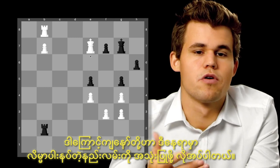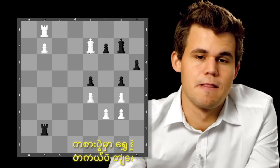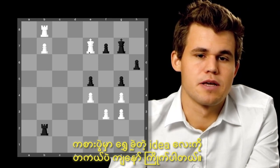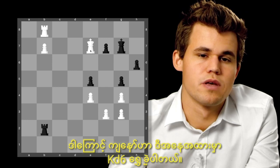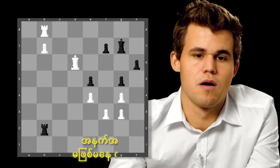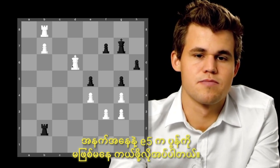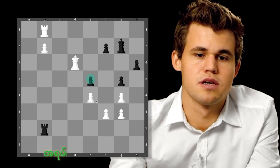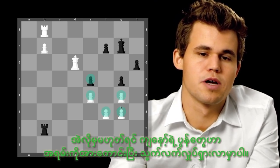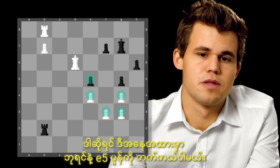So something more clever is needed, and I really like the idea that happened in the game. Here I play king to d6. Obviously black needs to protect the e5 pawn, otherwise this cluster of pawns will quickly become pretty mobile. So he protected it with the king.